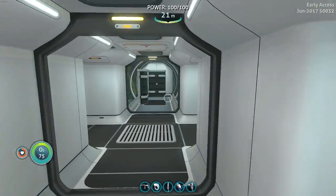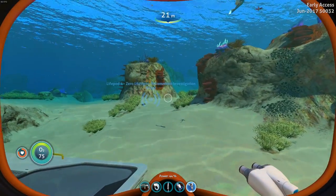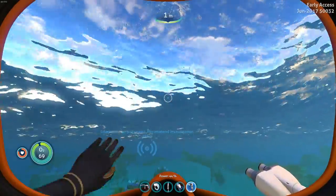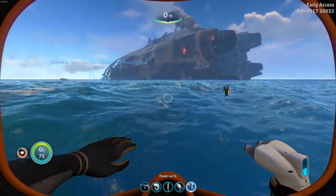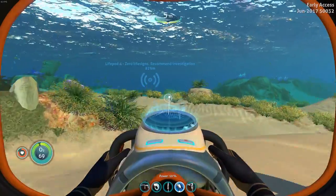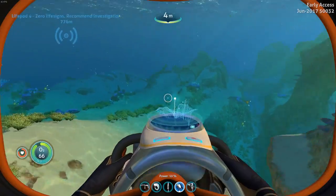On today's episode I was thinking about trying to get as close as I can to that big old crash ship from the beginning of the game. We came pretty close to it before but I want to try and see if there's actually anything inside of it. I think that'd be pretty cool. I brought a couple of batteries this time.